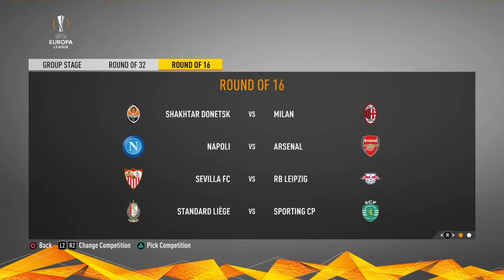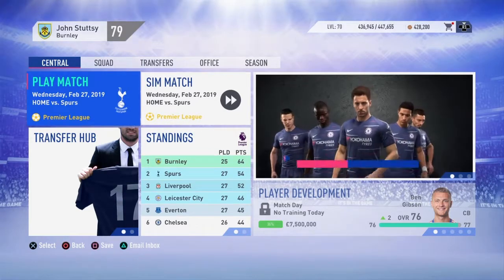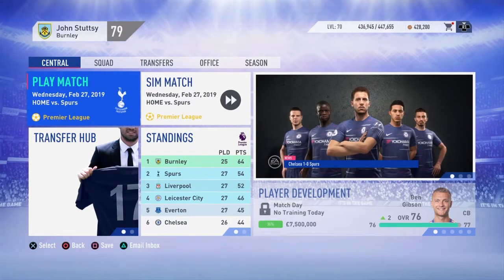Here's the draw for the round of 16 - some massive teams still left in there and another English team. Shakhtar Donetsk will play AC Milan, Napoli will take on Arsenal, Seville against Red Bull Leipzig. Standard Liège of Belgium take on Sporting Club Portugal. Then you've got Stade Rennais against Rapid Vienna, Victoria Plzeň against FC Porto, Inter Milan take on Valencia, and our reward for getting past Rosenberg is an away trip to France to face Bordeaux.